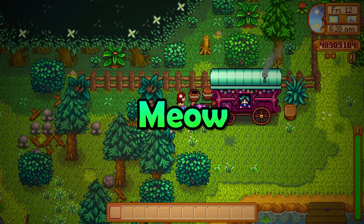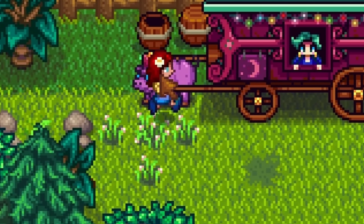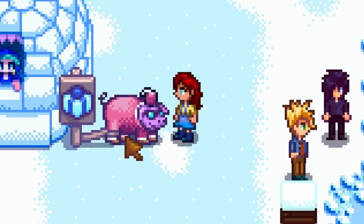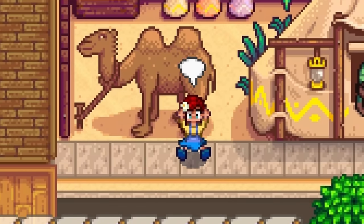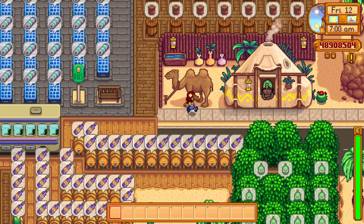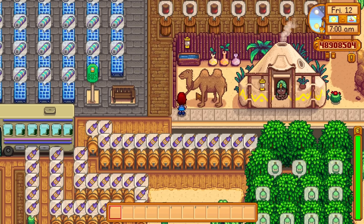Last and most definitely least — animal sounds. You can click on this little pig by the traveling cart lady and it will make really weird sounds. You can also click on this pig at the winter fishing festival and it will make weird sounds as well. But did you know that you can click on the camel by the desert trader as well? And it will make even weirder sounds than all of them. I only learned about the camel a week ago.